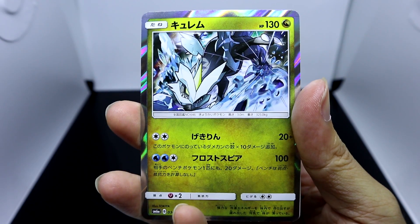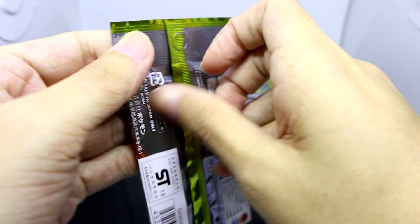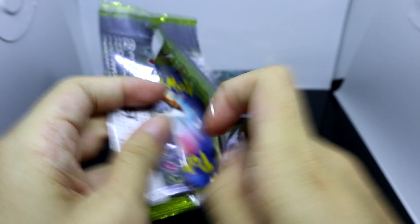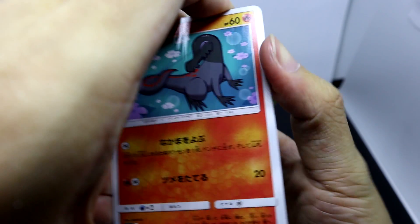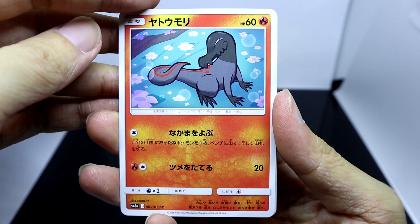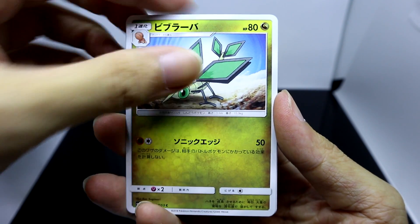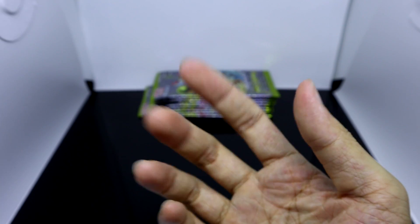Seedra, Dratini, Wishiwashi, Kommo-o holo foil, and Drampa. Although Drampa is featured on the artwork of these booster packs, unfortunately I don't think they reprinted his GX in this set. But I guess that's okay — I think I've already got a Drampa GX from the old set. And here we've got Salandit, Wooper, Vibrava, Wela Volcano Park, Dradigon.